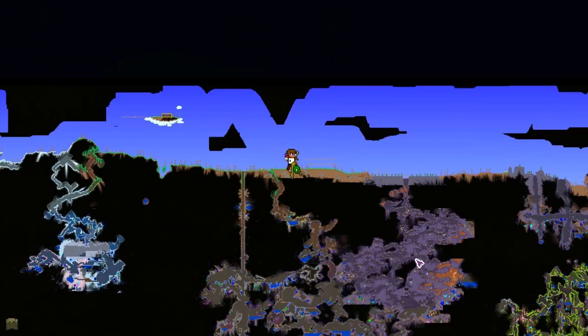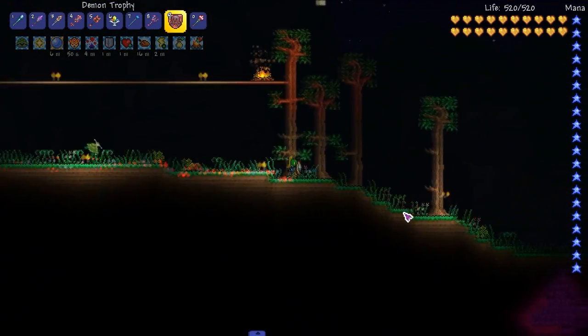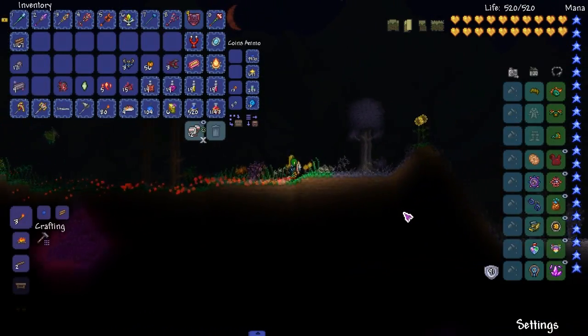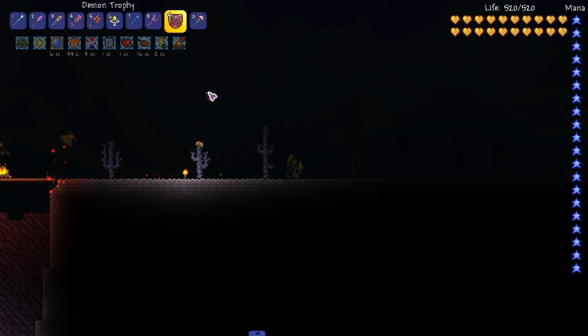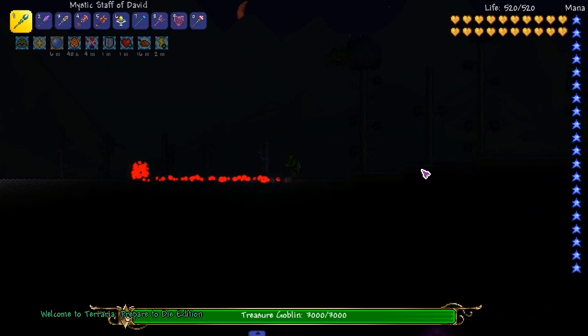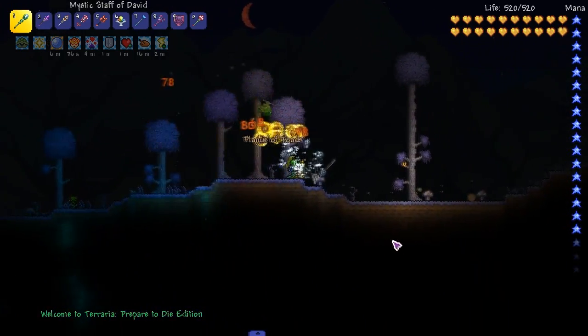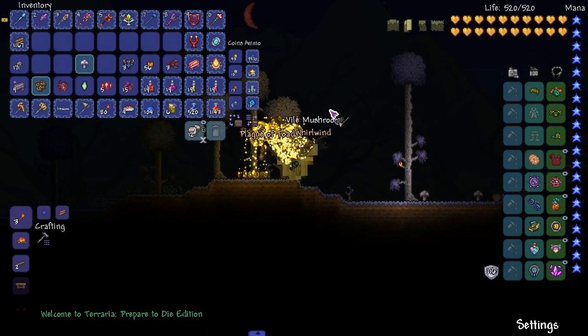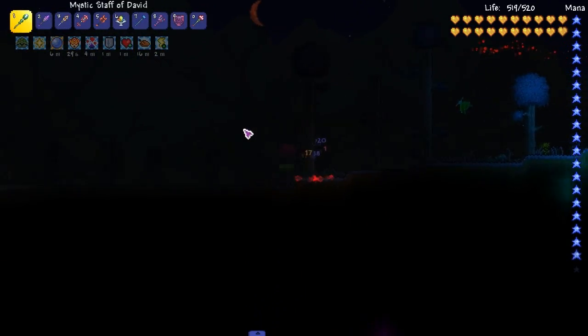Let's go to pre-hardmode and get desert medallions. Apparently you guys have been wanting me to fight the desert scourge and I'm pretty sure he drops a magic accessory. So let's go do that. Head to spawn, the desert right up here. You guys don't worry about that one, that was in a stream. Hello, treasure goblin! Good running — you almost made it out.